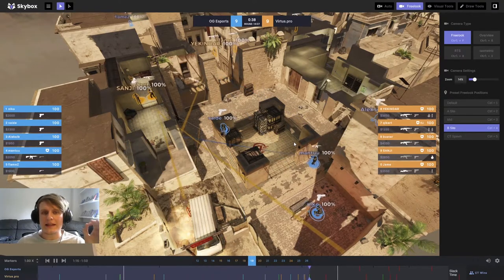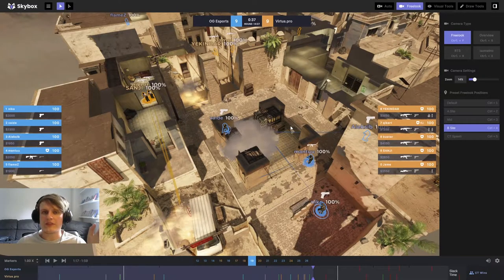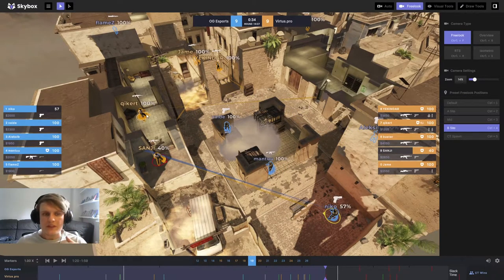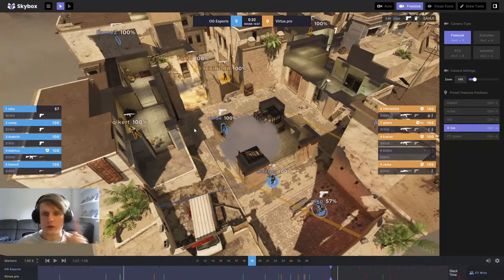This is where things start getting fishy for Virtus Pro. There's only 37 seconds left — not nothing, but time is ticking. They use up all their utility, which is fine, but then they're very hesitant to push the site. Sanji goes flying out on his own and the spacing is really not acceptable. With the utility down — mollies here and here, a smoke covering the site — the only angle Sanji can die to is the diagonal towards bench, back pillar, or forest. Kicker is looking elsewhere and can't trade the kill. That's Virtus Pro's first real mistake: Kicker's spacing means he doesn't get the trade on Sanji, who with full equipment probably shouldn't be dying to a P2 with no armor.